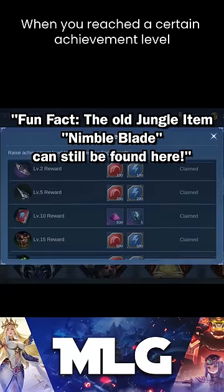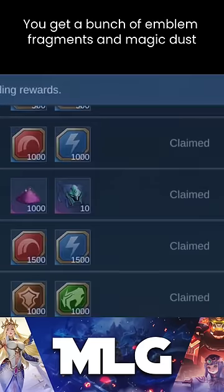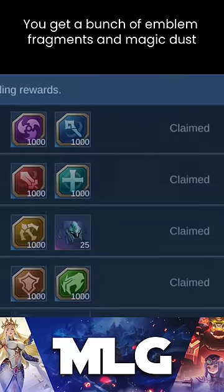Number 3: get achievements. When you reach a certain achievement level, you get a bunch of emblem fragments and magic dust.